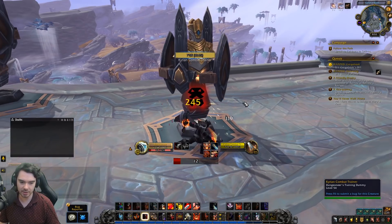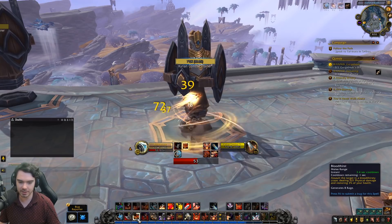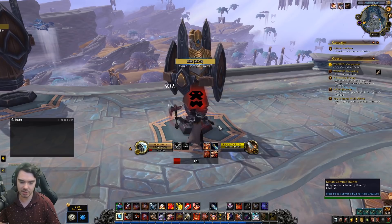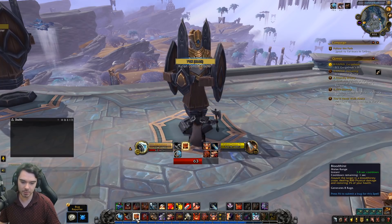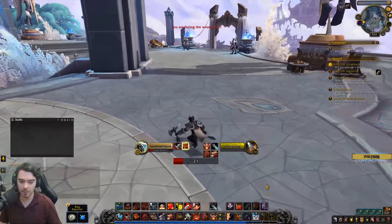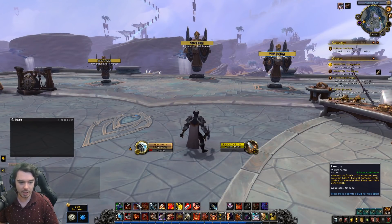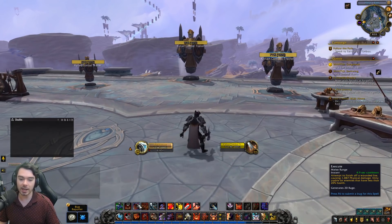Rampage always enrages you. Bloodthirst has a 30% chance to enrage you by default — I have the Fresh Meat talent increasing that to 45%. The core rotation is: generate rage, spend it on Rampage as much as you can, fill with Whirlwind, and keep Bloodthirst on cooldown. In execute phase, Execute has a 5-second cooldown, only usable on targets below 20% health, does 1000 physical damage, and generates 20 rage, making it the top priority generator.